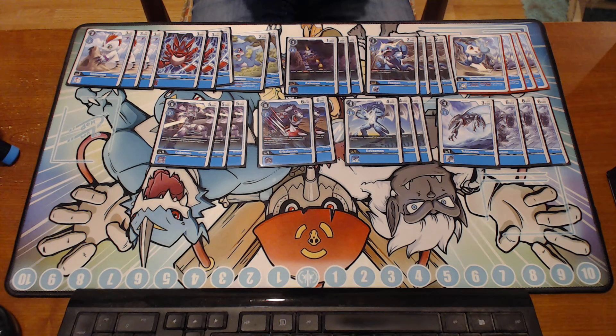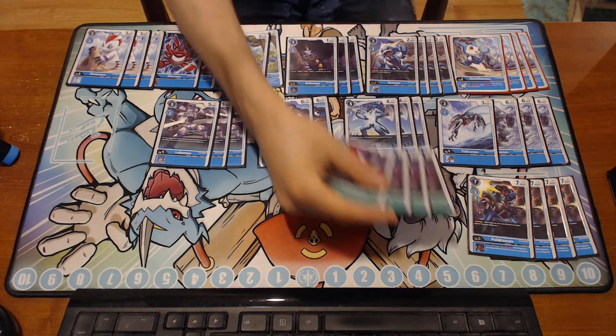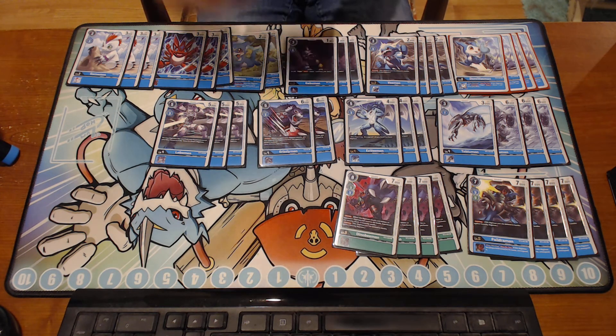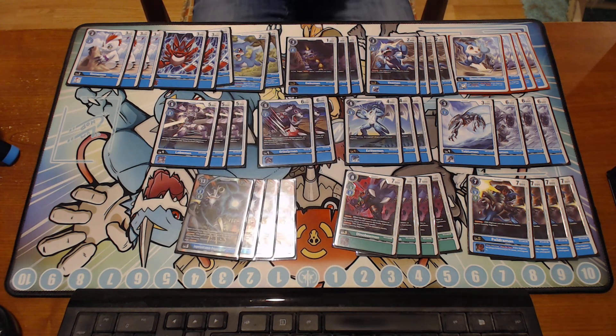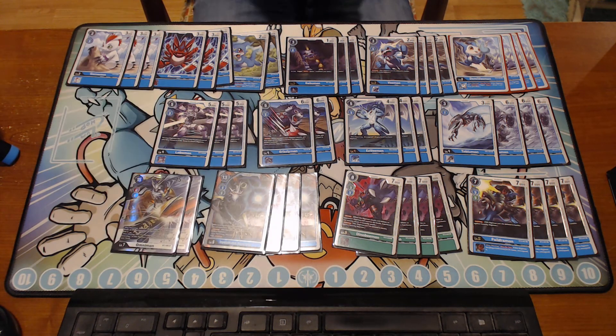Next we're doing the really standard eight level fives. We have Paildramon — another card that needs no introduction, it's super stupid good. And then we also play the DinoBimon with the piercing. You have to decide which one you want for the right situation, but I often want to play Paildramon more than DinoBimon. Next we are playing four, of course, of the Blue Imperial Dramon — incredible, love it so much. And then two Omnimon, which is also pretty standard. The Omnimon is amazing.